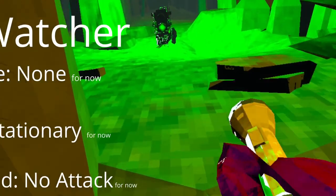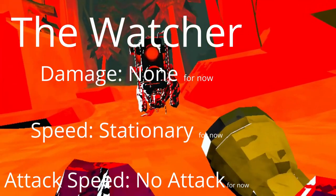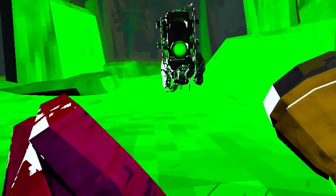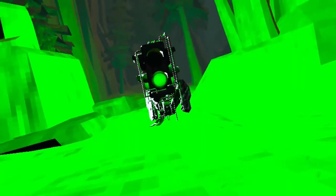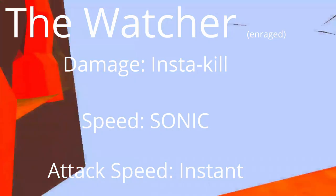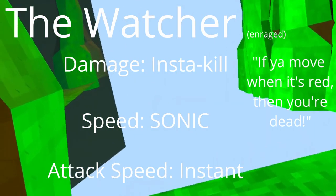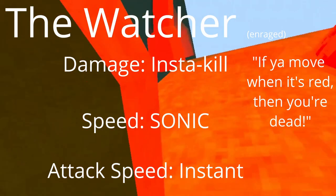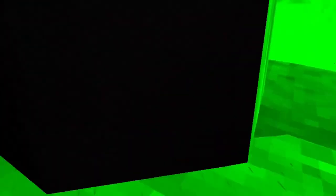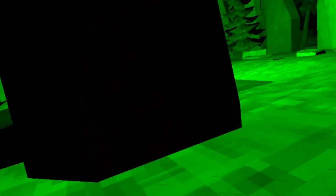Next up is red light green light, or the Watcher. This is probably going to be the first enemy you encounter, except for the landmine. Following the rules of red light green light — if you move when it's red, then you're dead. Hey, that rhymed.